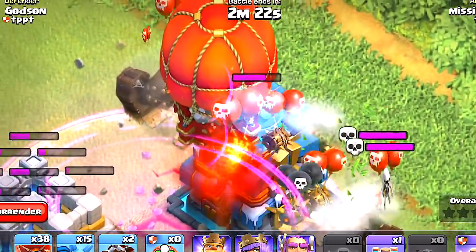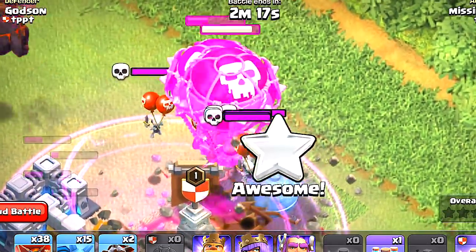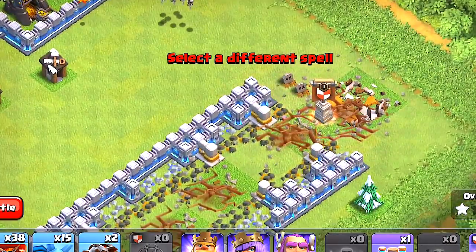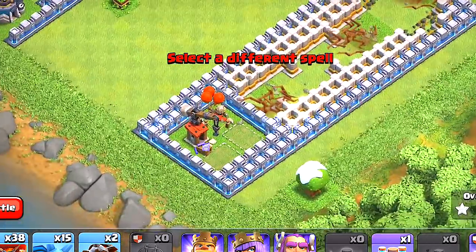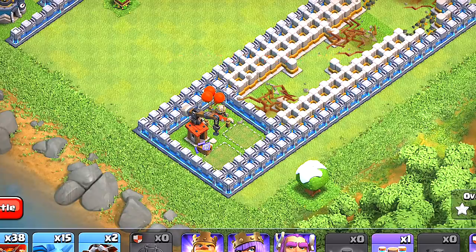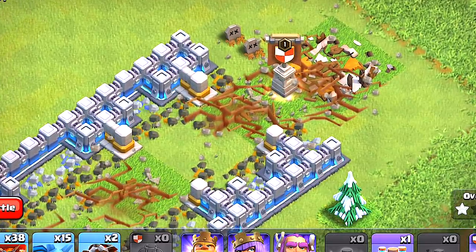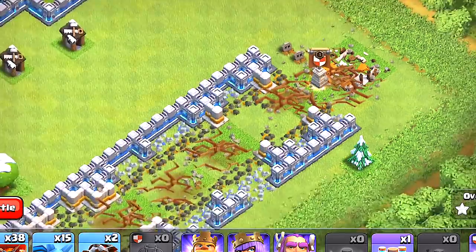There we go — oh, it did it! We did it, guys — we took it out! That is awesome, we took out the Town Hall 12, that thing didn't stand a chance. This weapon is pretty good. If it's going to attack everything in the area like that, it will activate and take out that Town Hall 12. I think it did about 65 to 75 percent damage on that — pretty good.